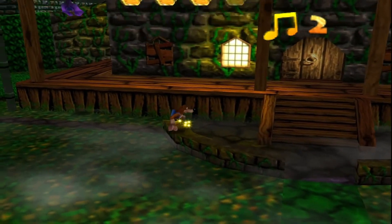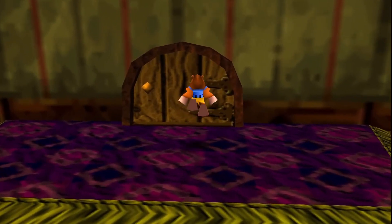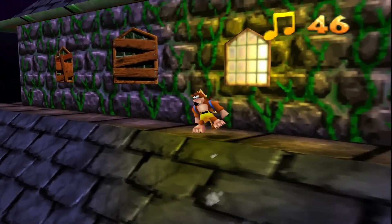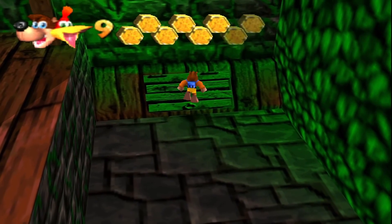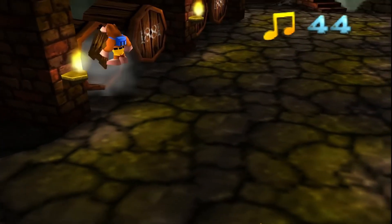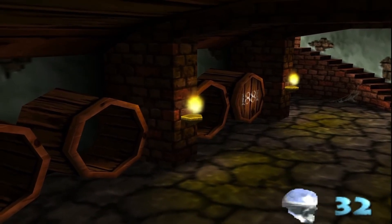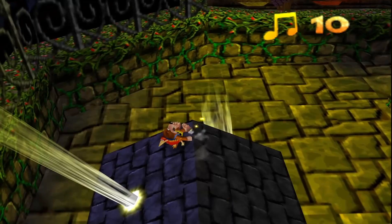When you first approach the house, there doesn't seem to be a way to actually enter it — that is, until you start busting shit up and making your own entrances. Need to get to the attic? Bust in the window. Want to get in the cellar? Bust open that cellar door. This may seem like a small detail, but it makes the mansion just so much more fun to explore.